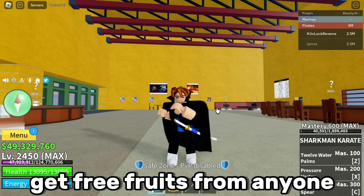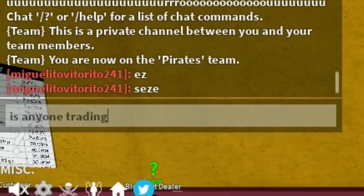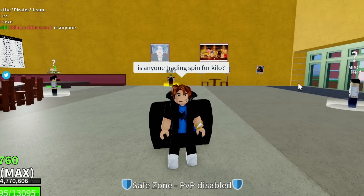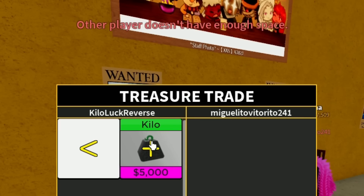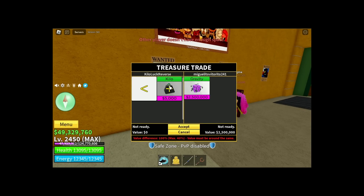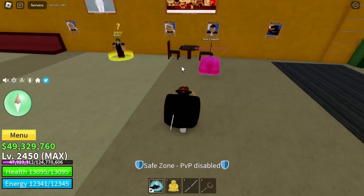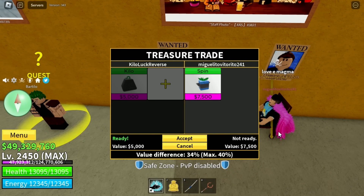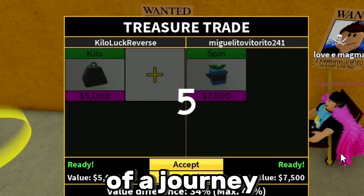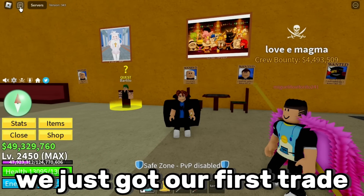I'm also not allowed to get free fruits from anyone. Now I'm on a random server — is anyone trading spin for kilo? Let's hope someone accepts. We got someone! I put kilo in the trade... he already has government. He removed the kilo — no way! Just accept. You are the star of a journey which is going to be good. Thank you so much, man!